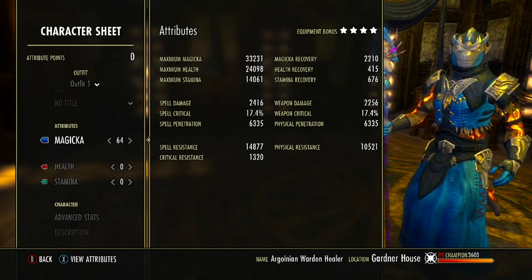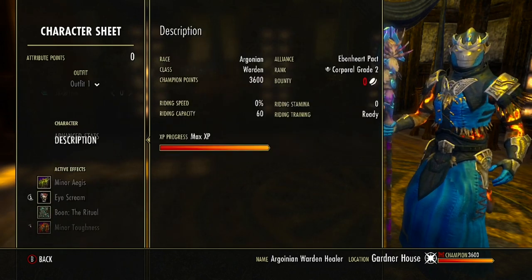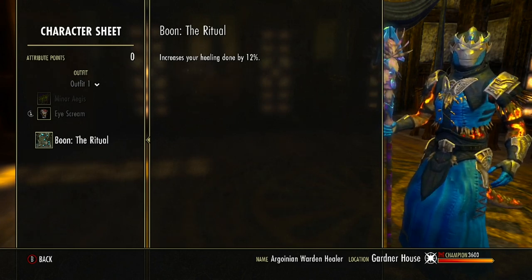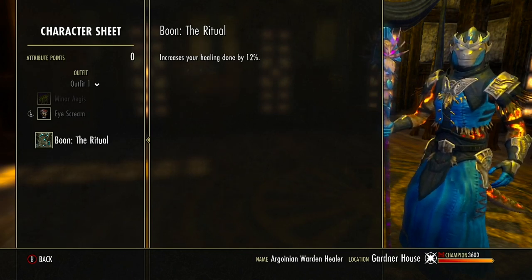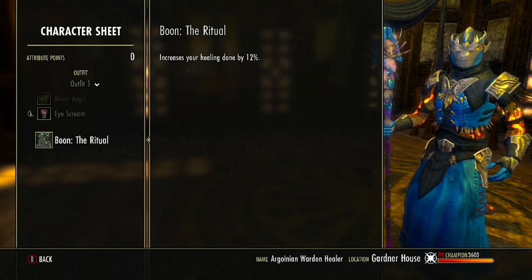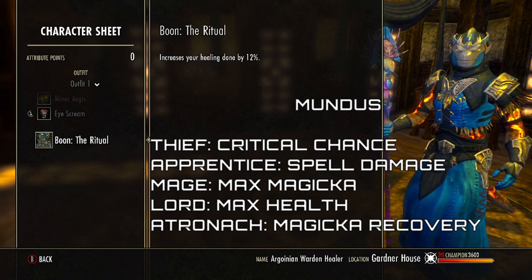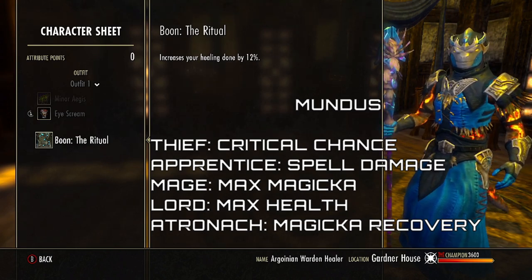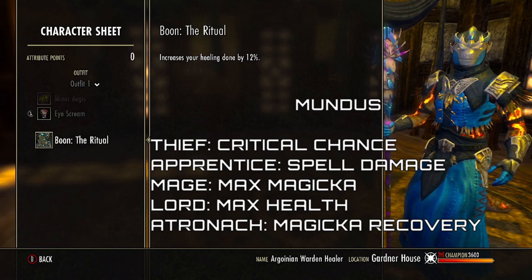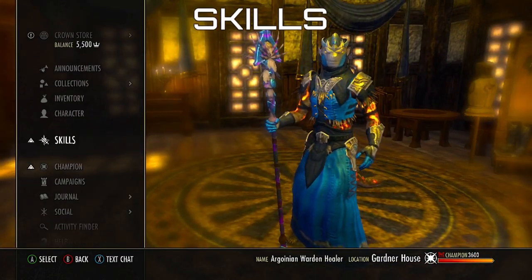For the Mundus Stone, we're running the Ritual, which increases our healing done by 12%. Through testing, the Ritual outperforms spell damage or critical chance on this build. Critical chance would give better chances at stronger heals, but overall healing output is better with the Ritual. You can choose spell damage, critical chance, max Magicka, more health, or Magicka recovery if you feel 3,200 isn't enough — the choice is yours.